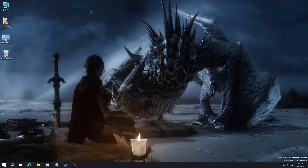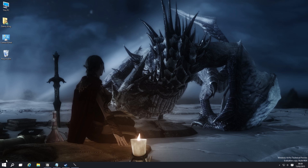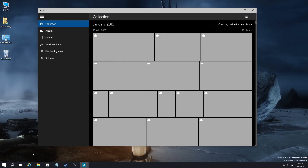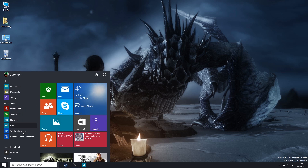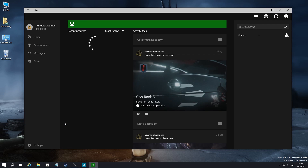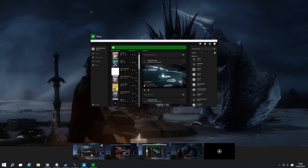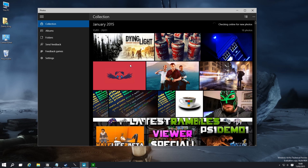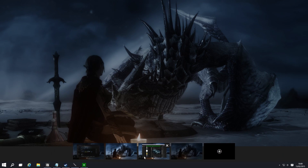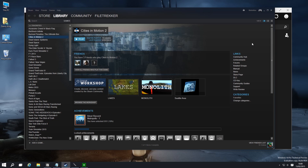Why do you need multiple desktops? Well, one of the main things you can do is have Steam open on one desktop, photographs on another, and the Xbox app on a third. You can have different setups — this could be your gaming desktop with Steam and all your games, and this one could be your video editing desktop. Basically it just means you can organise yourself with different desktops for different types of tasks. That's a very cool thing.